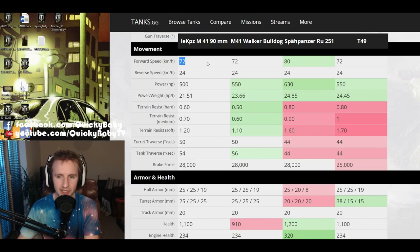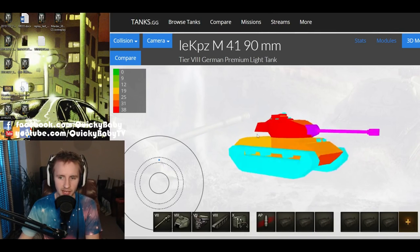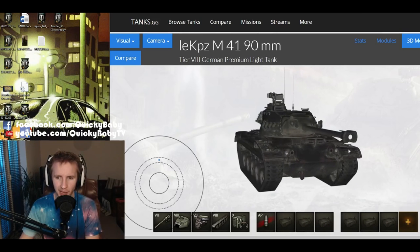For mobility, the first tier 8 premium light tank goes at 72 kilometers per hour, just as fast as the M41 and the T49, but slightly slower than the excellent top speed of the RU251. Unfortunately the vehicle has 50 less horsepower than the M41 Walker Bulldog or the T49, giving it the worst power-to-weight ratio of all these tanks. While the ground resistances help it catch up to the RU251 and T49 - being better on hard, medium, and soft terrain - the ground resistances are worse than the M41 Walker Bulldog, so if you're used to that tank's speed you might be slightly disappointed.